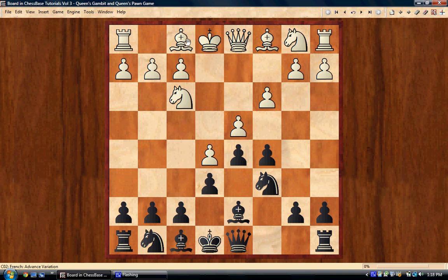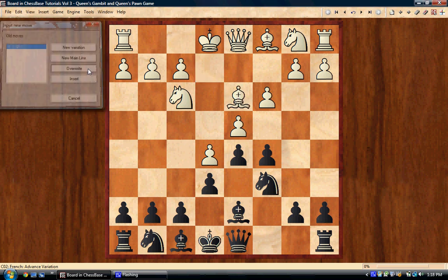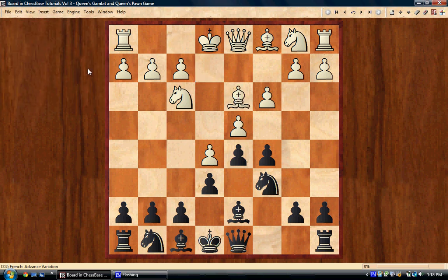The other move bishop d7 prevents is bishop d3. The bishop looks beautiful there covering the whole board, but this is another reason bishop d7 is a good move. We take on d4, white has to take back with the pawn, and now we play queen b6. White has a problem because we are threatening to take on d4 — since the bishop is on d7, there are no discoveries on the queen.